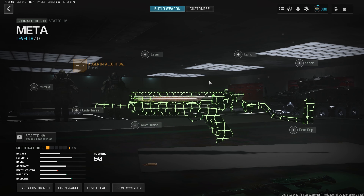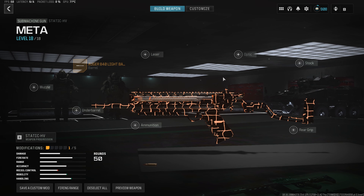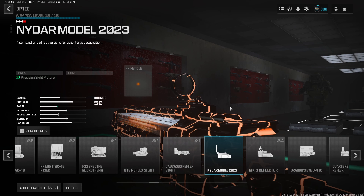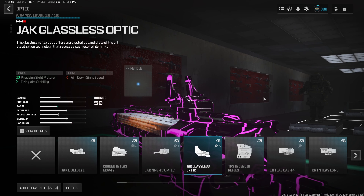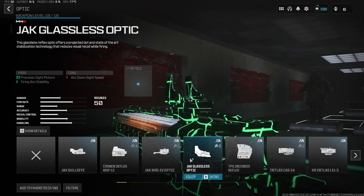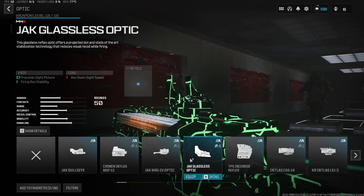For the second attachment, since the iron sights on this build are a little bit wonky, we do wanna throw an optic onto it. There are a couple of different options — I personally like to rock the NIDAR Model 2023, but I also see a lot of people rocking the Jack Glassless. Both of these options are very clean, super easy to use, and give very low visual recoil, so try them both out and use whatever you like better.